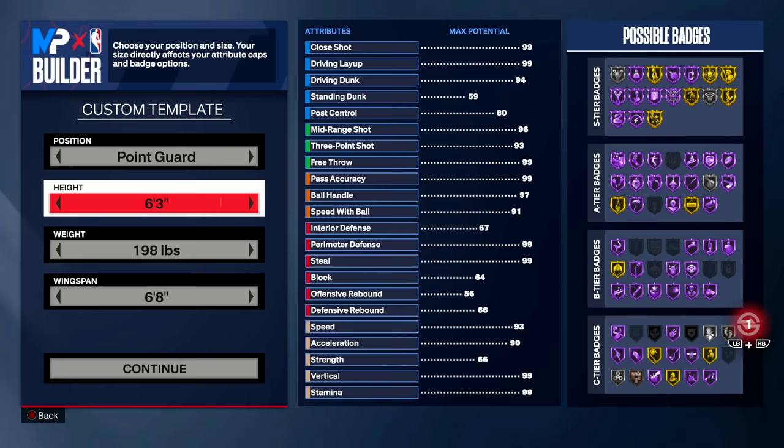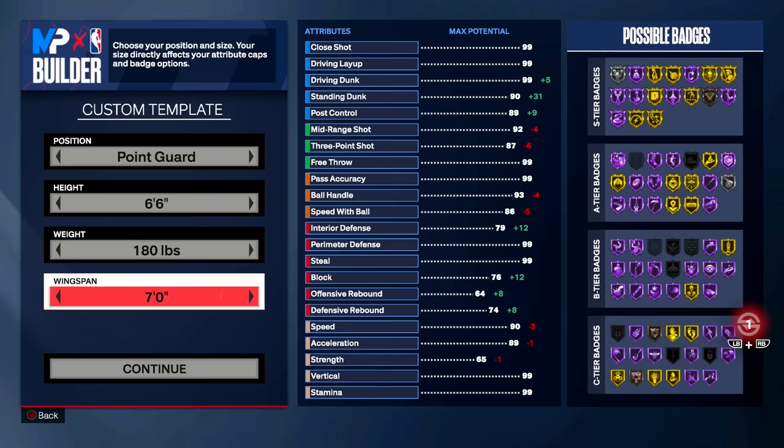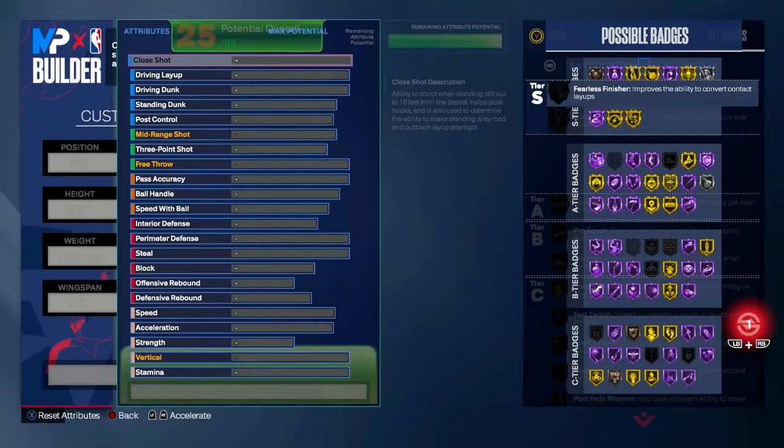The position of our build is point guard. The height is going to be six foot six. For weight, bring it all the way to the left — minimum weight — which should be 180 pounds. For the wingspan, this is personal preference, but for my exact build we're going to go seven feet one inch wingspan.